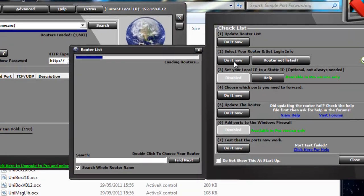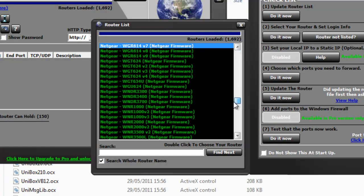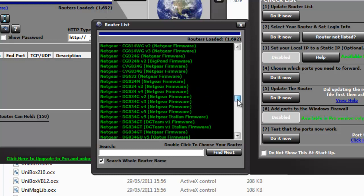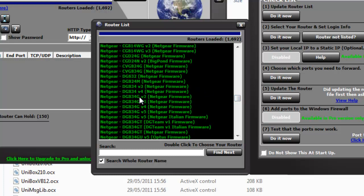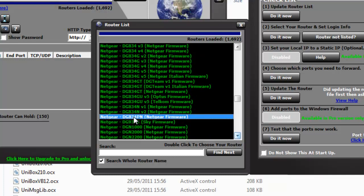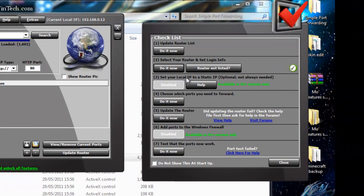Then 'Select your router and login info' — click 'Do It Now'. Scroll down — if you look on the back of your router you'll find the model. Mine is a Netgear, so go down to N and then Netgear. Mine is the DG834PN — find that, double-click on it and it will select that and put in all the username info. It says 'Set your local IP to static IP' — I've done that for you.